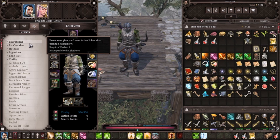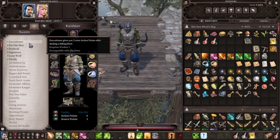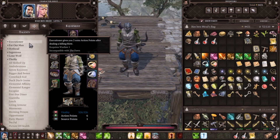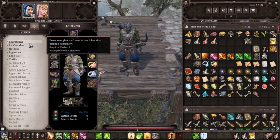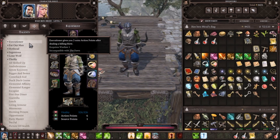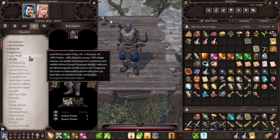The main talent I wanted to show you is Executioner. The whole reason we got Warfare was for this skill. We're going to kill enemies really fast with this build, and as a ranger we need more action points because enemies slowly make their way to us. So we kill a target — boom — focus on the next one, kill that target — boom — on to the next. Having Lone Wolf with all that extra AP is very helpful.